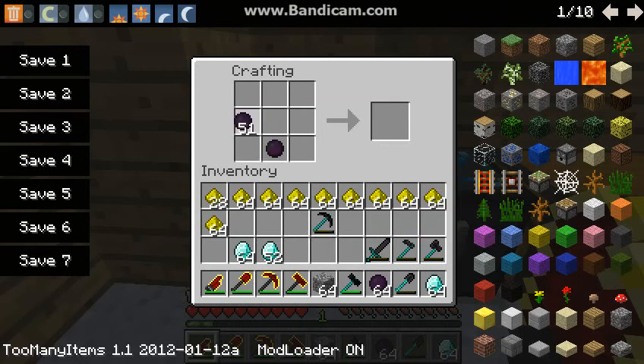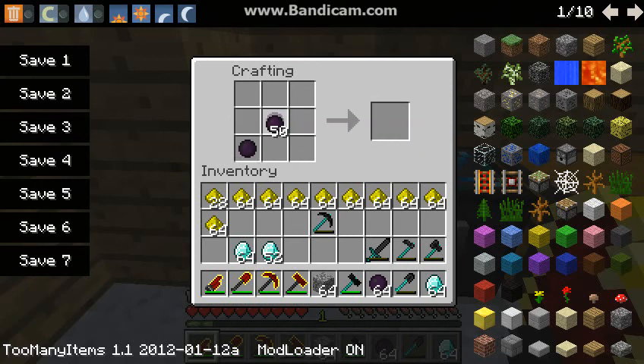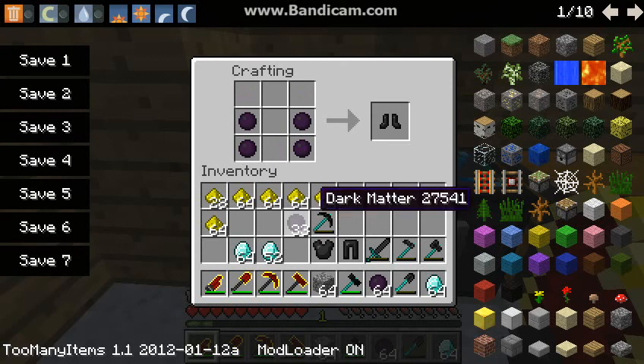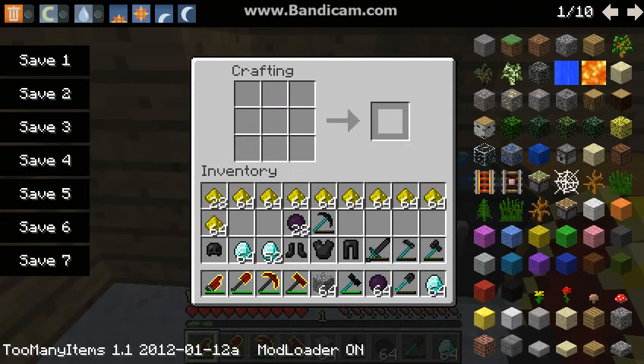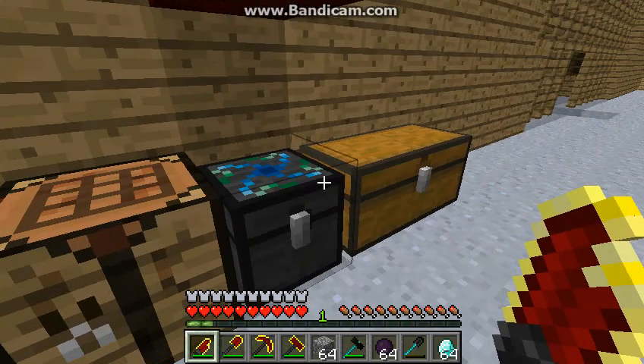And then there's dark matter shears — I think. Is there? Possibly not. I guess there might not be dark matter shears. But there's also dark matter armor, and I think you make this normally. Dark matter grease, dark matter chest plate, dark matter boots, and dark matter helmet, which is made like this. And that's for the dark matter stuff.